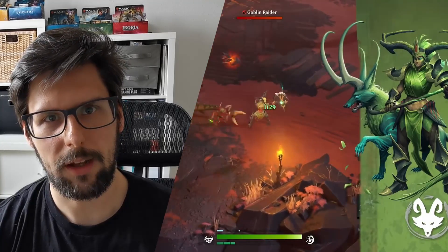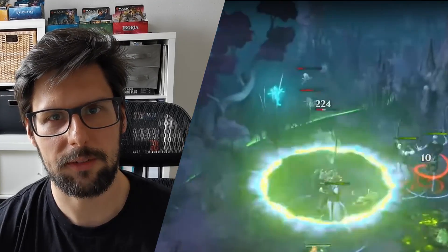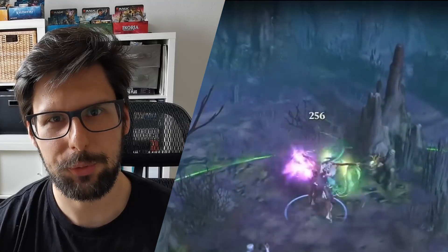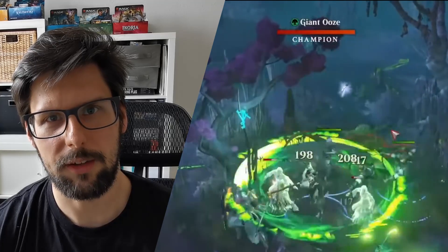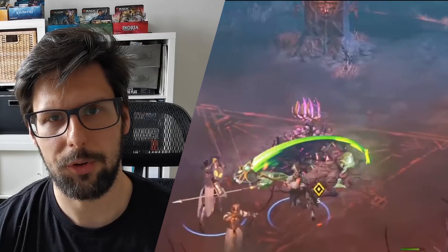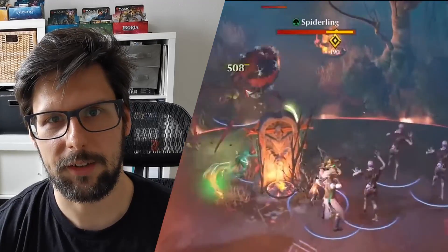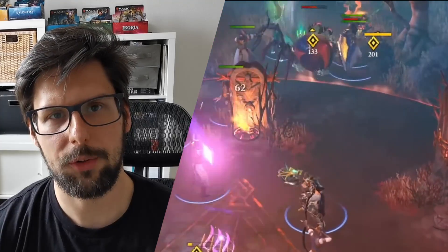The Beastcaller — green mana represents nature, forest, and big beasts to strike down your opponents. The Beastcaller wields an axe and is also a close combat class. With green mana you can expect big creatures, nature synergies, buffing your minions and companions. The first ability is Windslash, cleaving opponents in front of you. The second ability is an axe throw that marks your enemies, probably to deal more damage in subsequent attacks. The third ability heals you and your companion over time and teleports the companion to you.